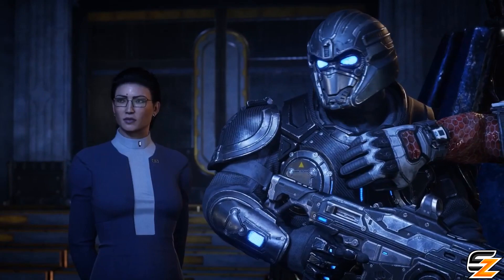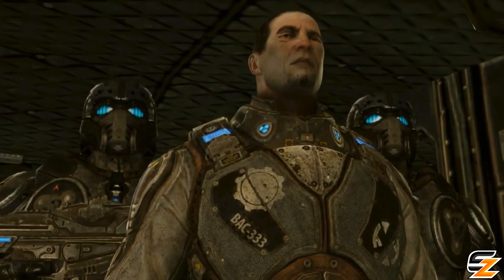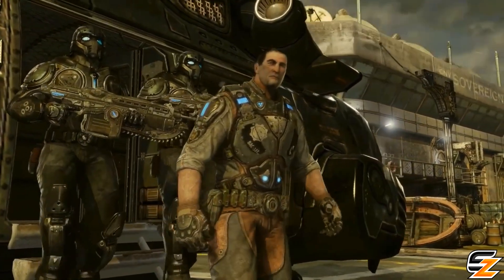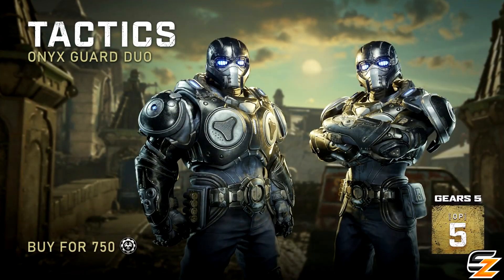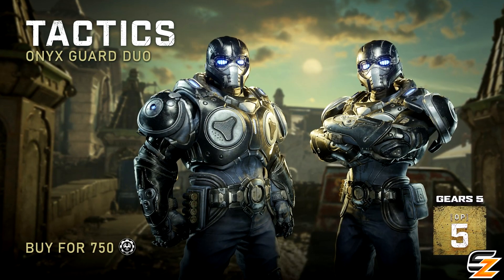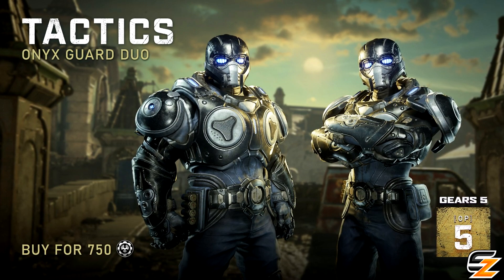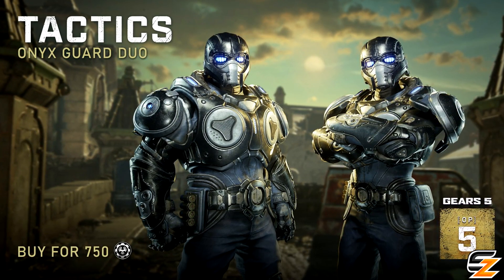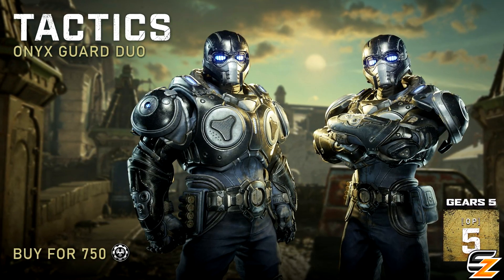Not everybody in the Gears community was as excited to see the new versions of the Onyx Guard, missing that nostalgic classic armour that still to this day looks so glorious on the multiplayer battlefield. Hopefully that all changes as TC have just posted the latest This Week in Gears 5 blog post. TC have finally confirmed that the classic Onyx Guards will be added into Gears 5 as part of the weekly store reset tomorrow, with the male and female Tactics Onyx Guard duo character skins available for 500 iron each or bundled as a duo for 750.